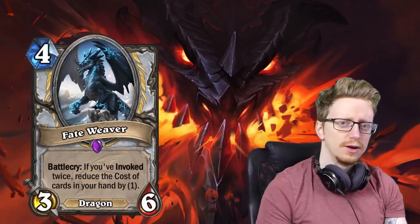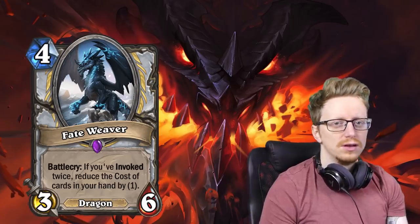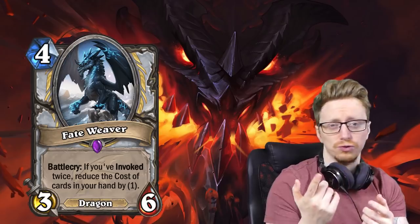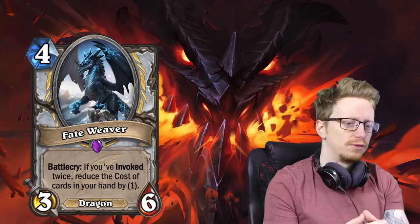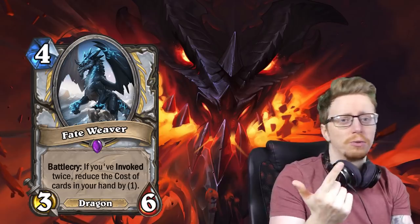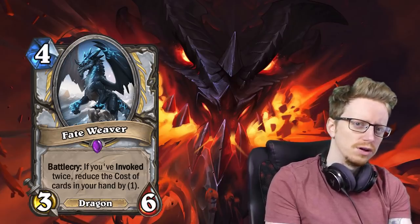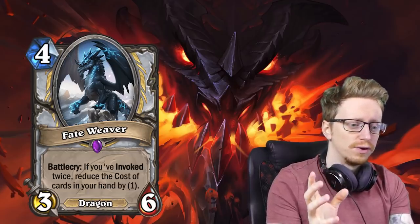Moving on to Priest cards — we have Fateweaver, which is a dragon. It costs four and it's a 4/6, so it's very well-statted. It fits into potentially a lot of dragon combo decks. There were a bunch of dragon combo decks that would either use Mind Blast or Inner Fire to finish off opponents. This slots in more to a Mind Blast type of deck. This is insanely good in a combo deck because you can use it with Brann and there are two copies of it, so it does a better job than Forreston. The only downside is you have to Invoke, but Priest has an extremely good Invoke card.